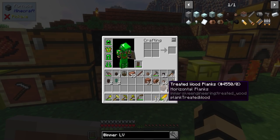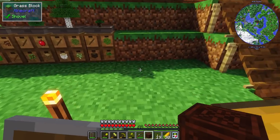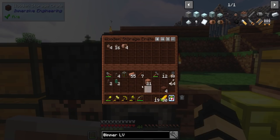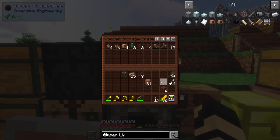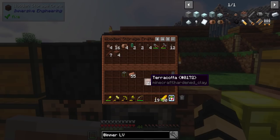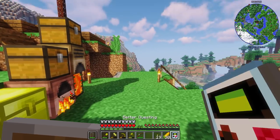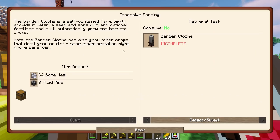I'm going to take one of my wooden storage crates and start putting my Immersive Engineering machine items in there — all these relays, wires, and connectors. I even got a wire cutter, a hammer, and an LV wire cutter. Treated supplies, some terracotta. That was really good — it made me very happy. So let's work towards the garden cloche. If I can get this going before we finish up, I will be very happy.